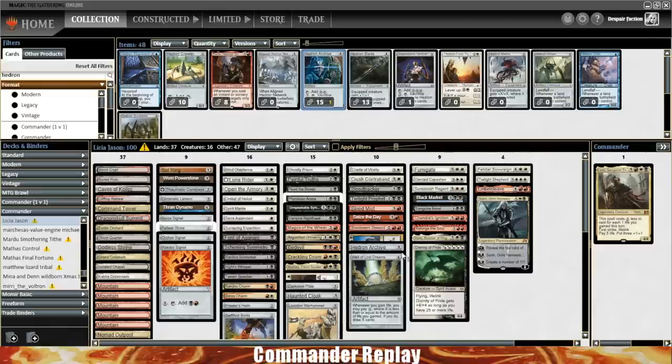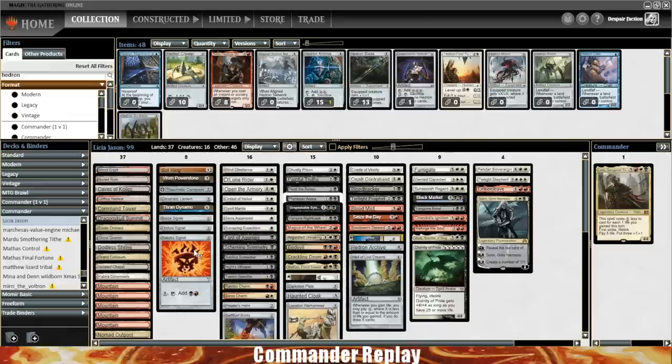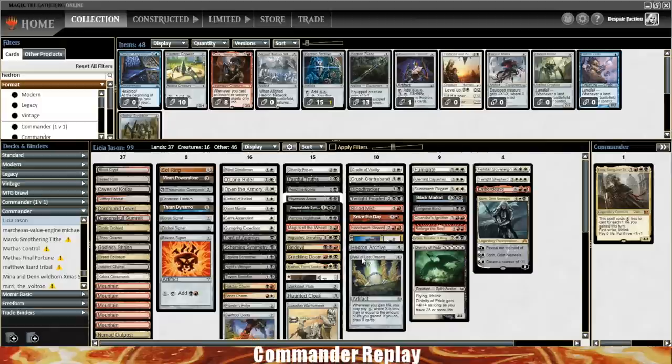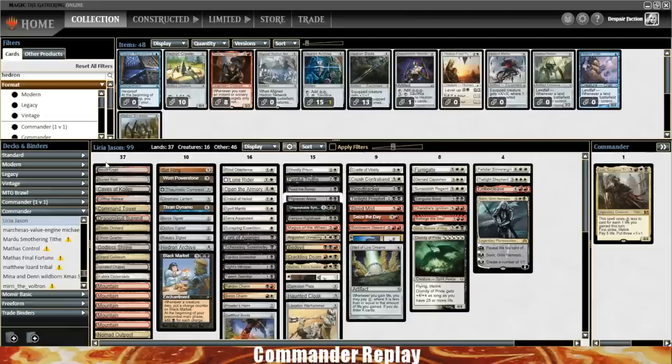Chariot of Victory is gonna be pretty decent for us. We've got Painful Truths for good card draw, Read the Bones as okay card draw, Phyrexian Arena which is reasonable in a longer meta. Unspeakable Symbol — I'm kinda on the fence. Three life is really a lot; you need to have a lot of life to want to use that. Magus of the Wheel is more card draw, but this deck does not really care about wheels. If you add Smothering Tithe it becomes a little more relevant, but this really isn't a wheels deck and Magus of the Wheel can be pretty slow. You've got access to black which has really good card draw.